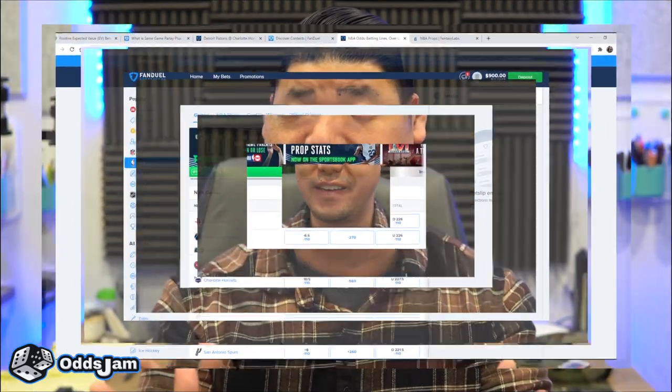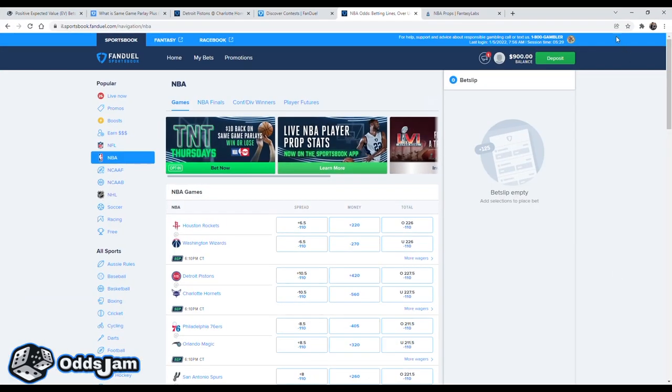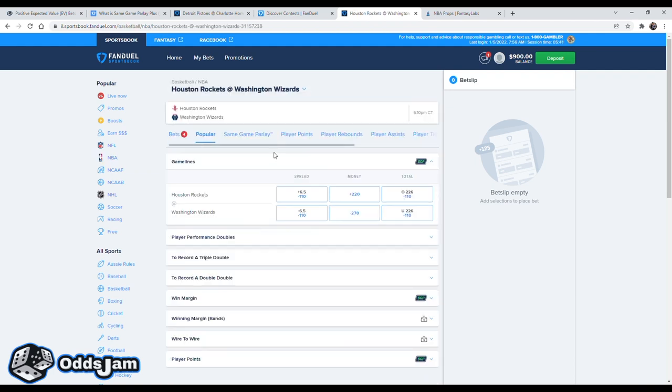So let's take a quick look at how to build an SGP Plus ticket. Let's walk you through an example of how to create an SGP Plus ticket on FanDuel Sportsbook. We'll create an NBA version — let's go to the Rockets and Wizards game first. We'll go up to the top at Same Game Parlay and pick a few random legs quickly.